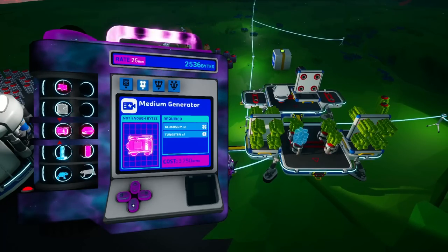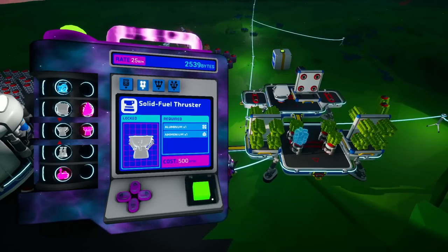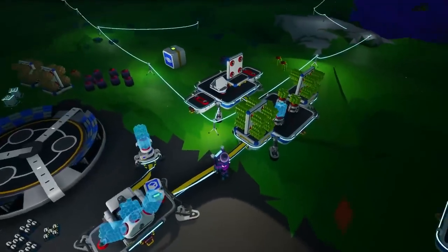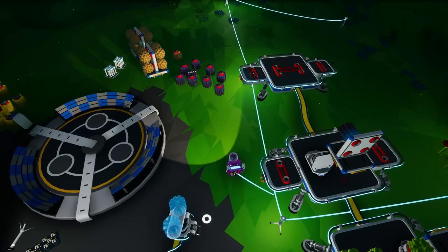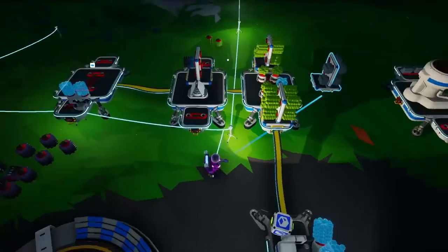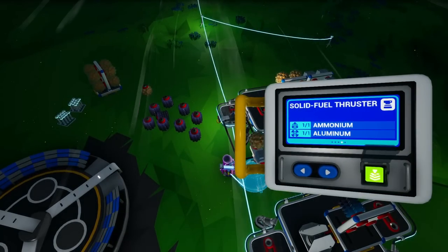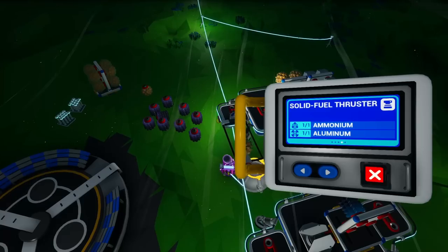Oh, that's only made on the small one actually. There it is — solid fuel thruster. One aluminum, one ammonium — so we are actually doing really good! Oh my god, that's amazing. Let's set up another table for that — it's right there. That way we can just put the medium storage on that directly and it'll pull from it for us, because we're going to need a couple of them. We'll do solid fuel thrusters — I'm going to go ahead and make a couple.